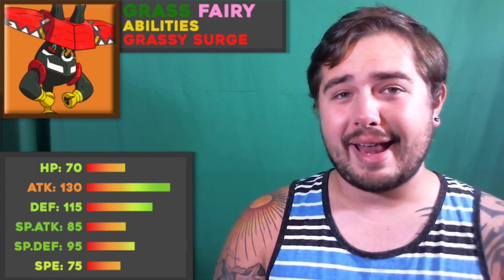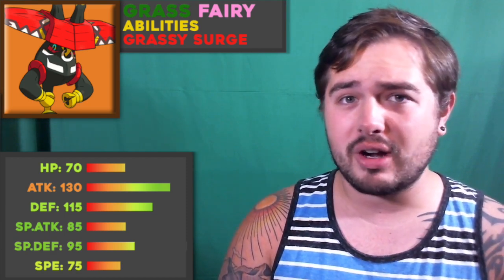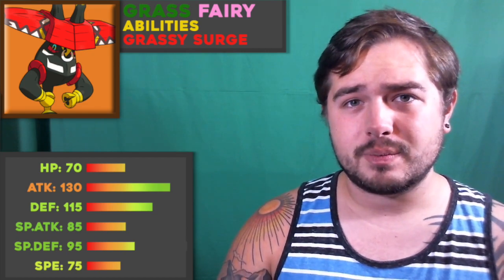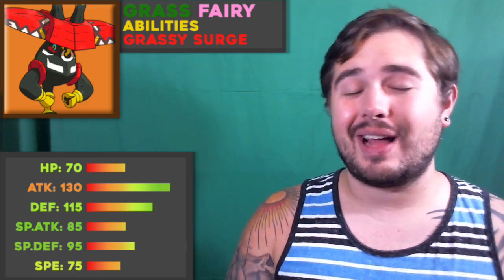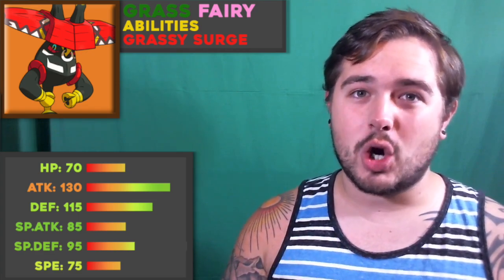So what is Tapu Bulu bad at? Well, it has a glaring four-times weakness to Poison, and with Poison Jab, Sludge Bomb, Sludge Wave, and even Hidden Power Poison being easy coverage for many Pokemon, it's very easy to weaken. On top of that it has obvious weaknesses to Fire and Flying, which are very prominent offensive typings in Draft League format. Ice is also a very good offensive typing with things like Weavile, Mamoswine, Sneasel, and even Shell Smashers like Cloyster running around. With all these weaknesses, it's very hard to make this thing a reliable check.